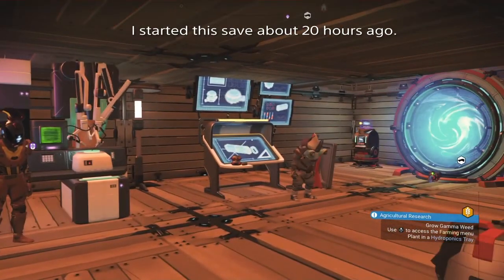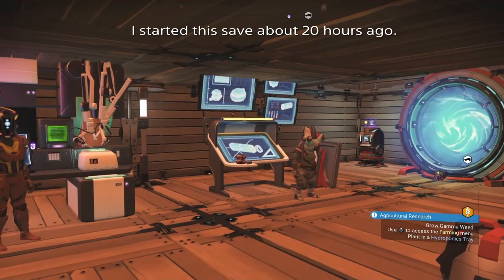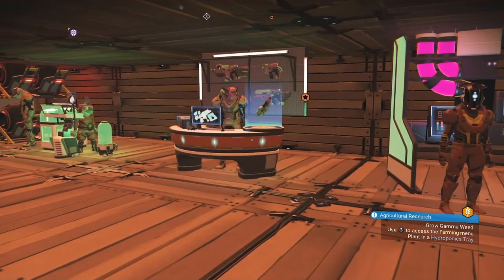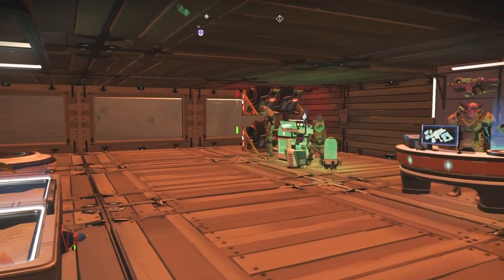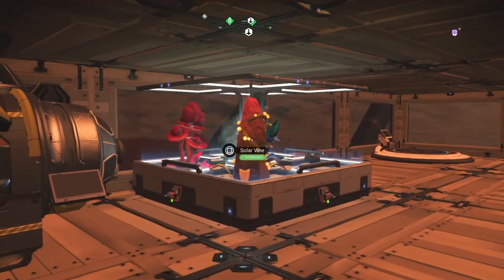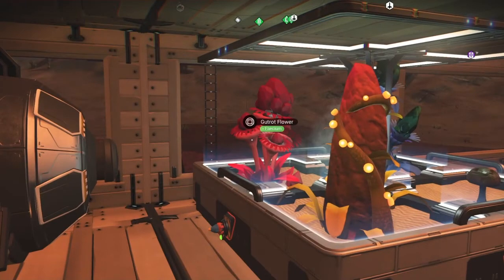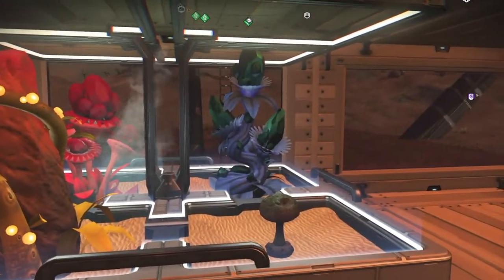You can see that I have most if not all of my base technicians here. I have my base overseer, I have the scientist, I have the weapons technician, I have the farmer, and I have the exocraft technician. You can also see here that I've already started a bit of the farming — I've planted a solar vine, some gut rot flower, and some frost wart.